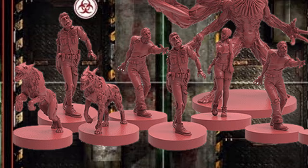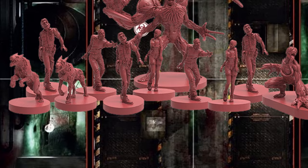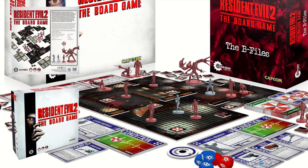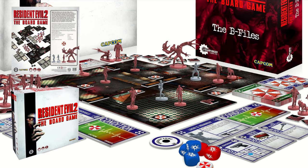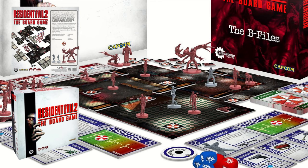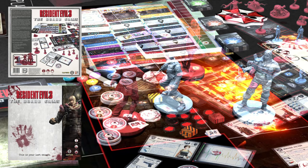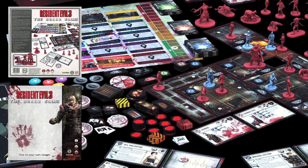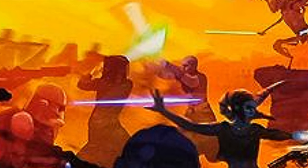A lot of sci-fi and horror on today's list, and the next game is no exception: Resident Evil 2 and Resident Evil 3. Resident Evil 2 is a cooperative board game where you play as characters in scenarios from the Resident Evil video game, which is derived from the actual movie. You fight iconic monsters and escape from Raccoon City. Resident Evil 3: The Board Game is a cooperative survival game playable through individual one-shot scenarios or a storyline campaign, escaping Raccoon City during the T-virus outbreak. Both games are well designed and suitable for horror genre lovers.